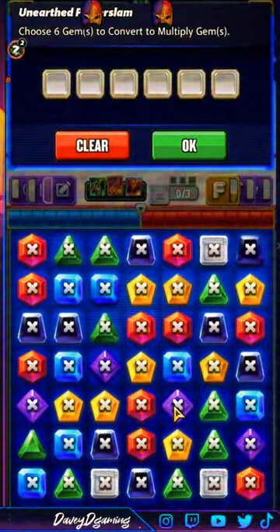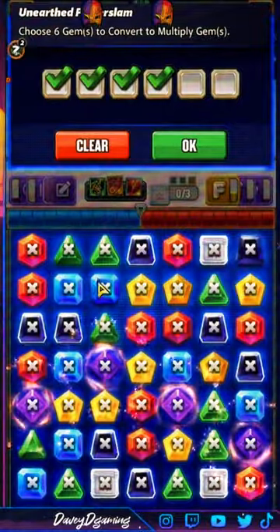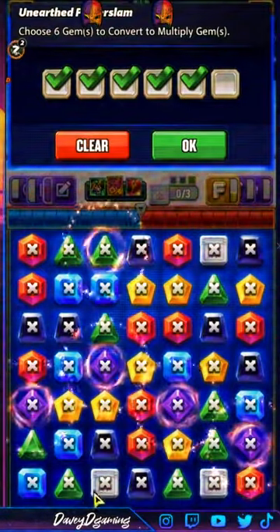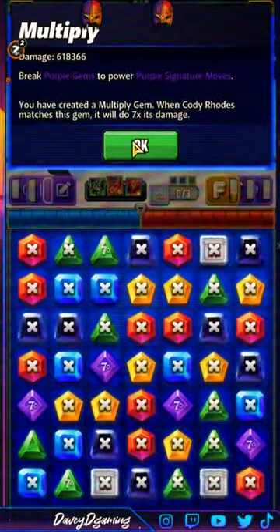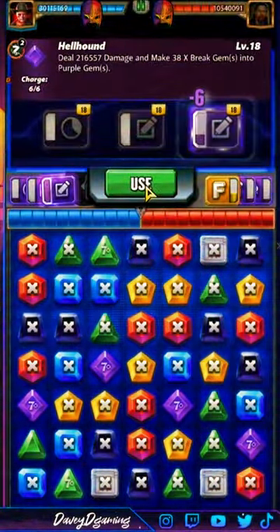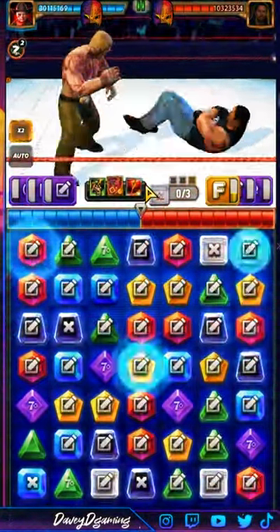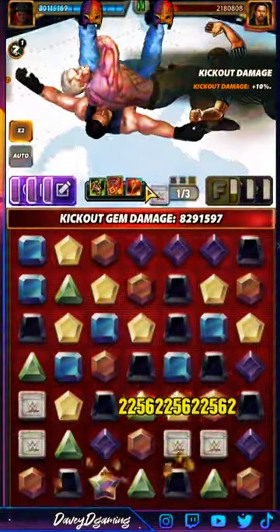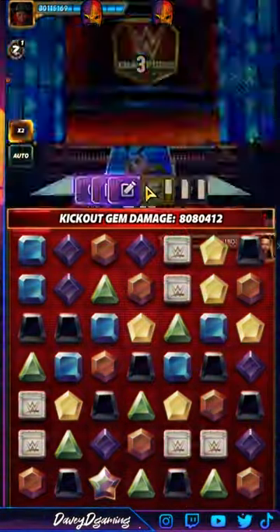Then we put down times-seven multiplied gems on purple — because we want those to hit very hard. Purple gems are hitting for 618k. He has 10 million health. Between the purple move damage and the damage for every countdown, this one is absolutely nasty — about 8 million. I'm preferential to the blast gem build, but this one is great for reducing MP and keeping opponents down.